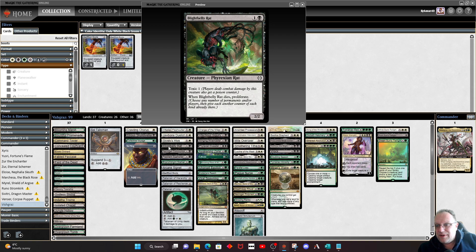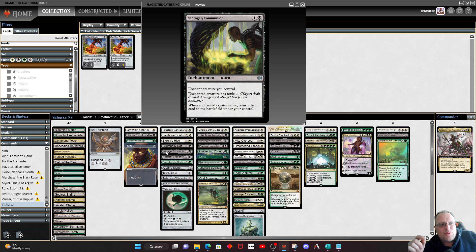Black Belly Rat — when it dies, it proliferates. Necrogen Communion is a special one; I want to spend a few seconds talking about this more than I normally would. I like this card. Yes, it gives something Toxic 2 — cope with that, it's a Toxic deck. But the ability for two mana to put it on a creature and return that creature to the battlefield when it dies is amazing. People have to spend two removal spells to get rid of the creature, or exile it from the graveyard. It's just great for a new commander card.